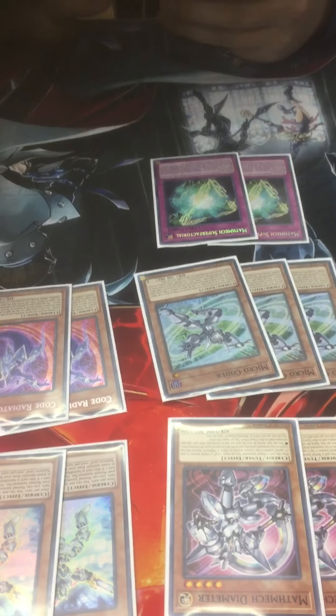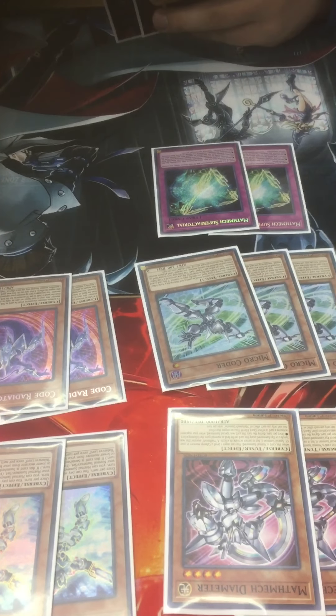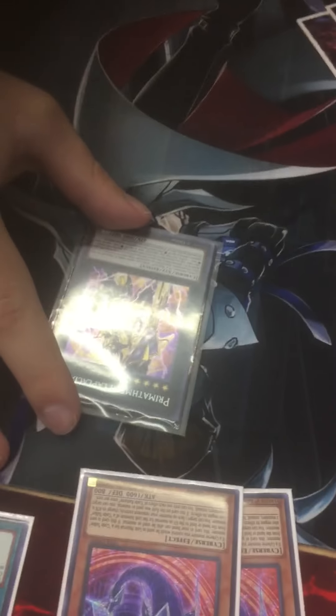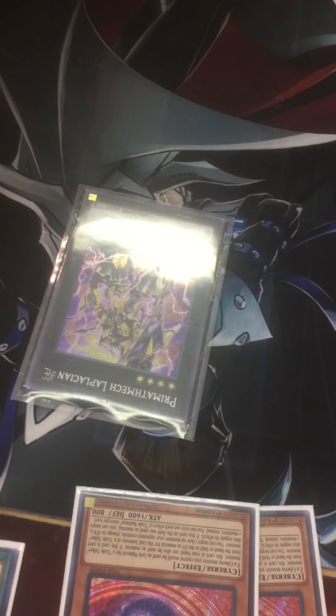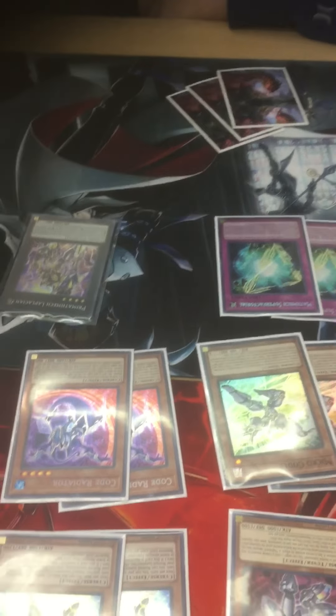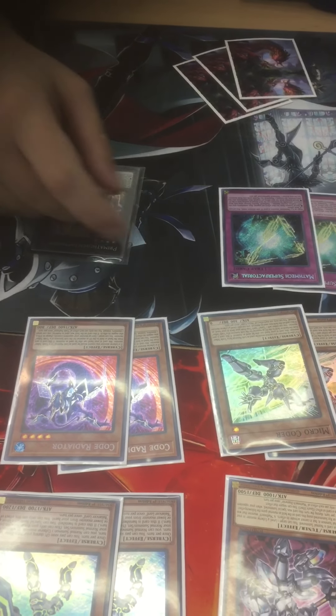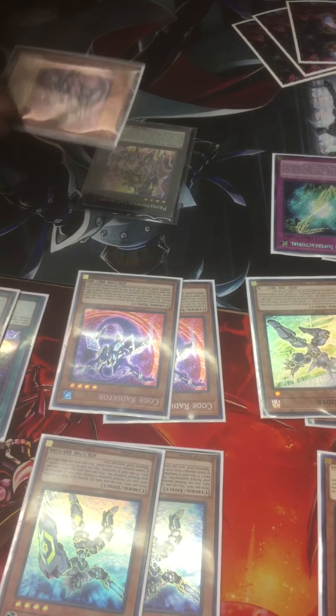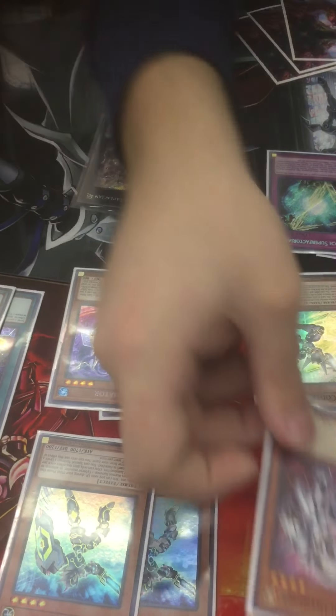Super Factorial is basically a free means to screw your opponent over. You get this boss monster out, and he allows you to send everything your opponent has on the board and in their hand using the three materials you detach. If you use Diameter as part of his summon, he also gets an omni-negate, so it's pretty busted.